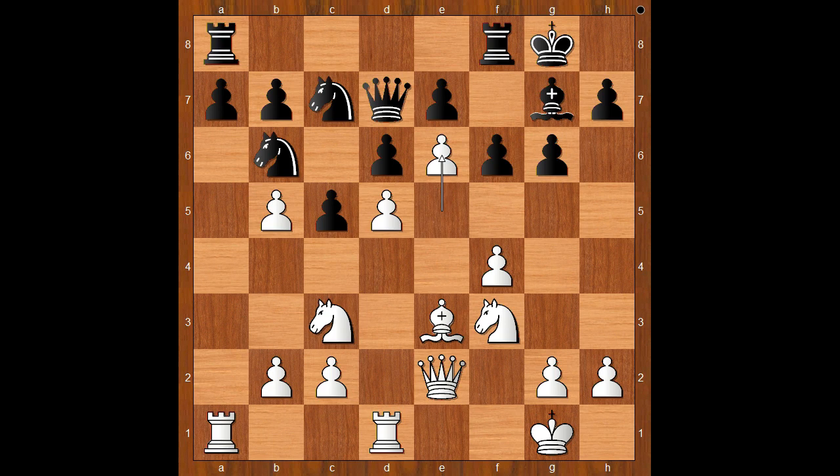White to move — to take or to play e6. What would you do? White to move, e6 was played, and this move gives white too much of a space advantage.